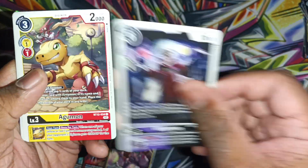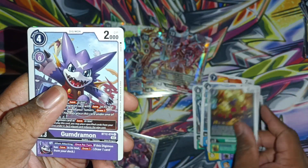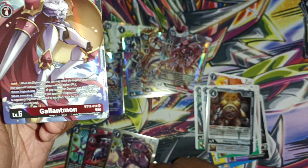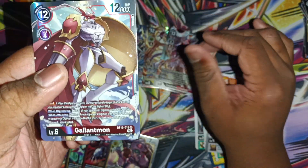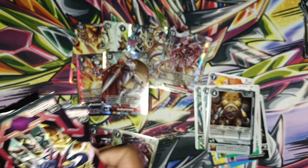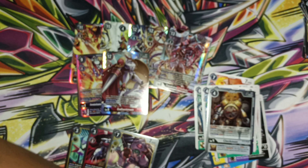Permimon, Bat, Amon, Wise, Agumon, XV, Wormmon, Gumdramon, Clockmon and Gallantmon - alright that's two Royal Knights, nice. Okay so I'm down to six packs here, let's see how strong we can finish off.